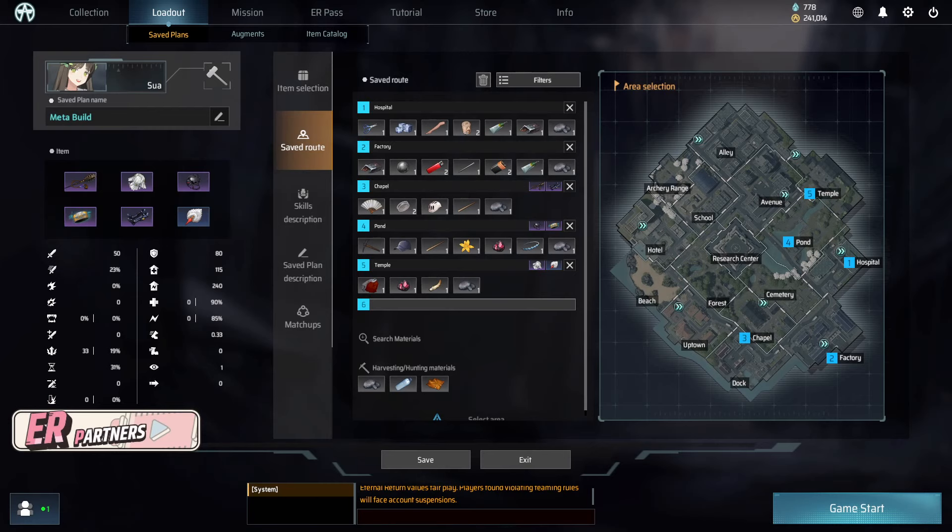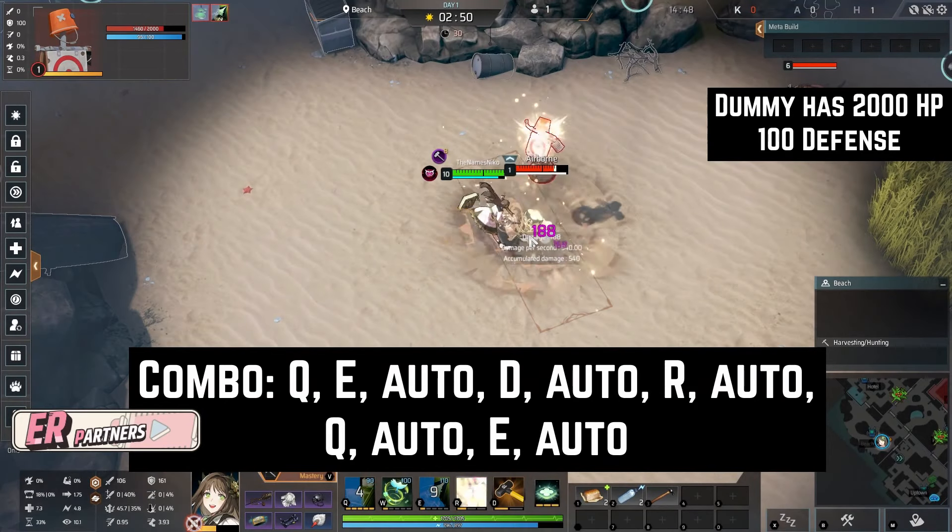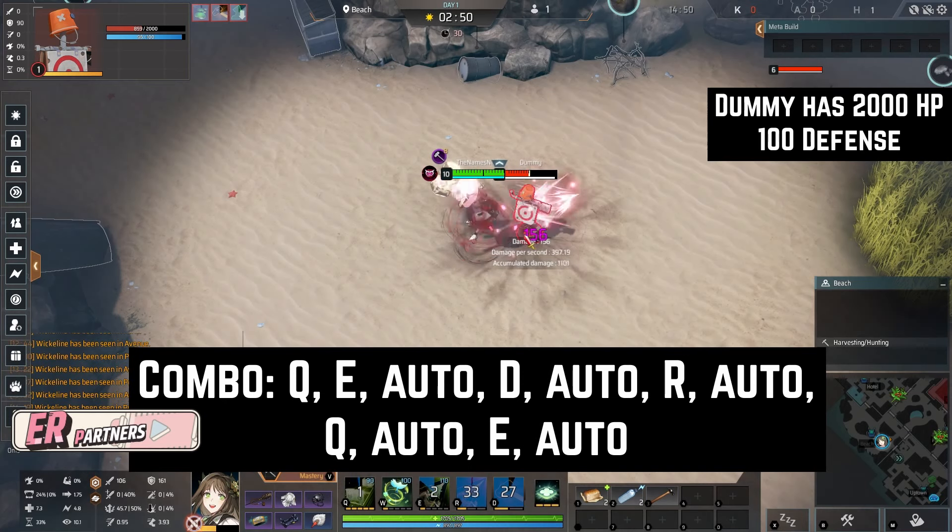There is a standard combo that Sua does. This combo is Q, E, Auto, D Skill, Auto, R, Auto, Q, Auto, E, Auto.